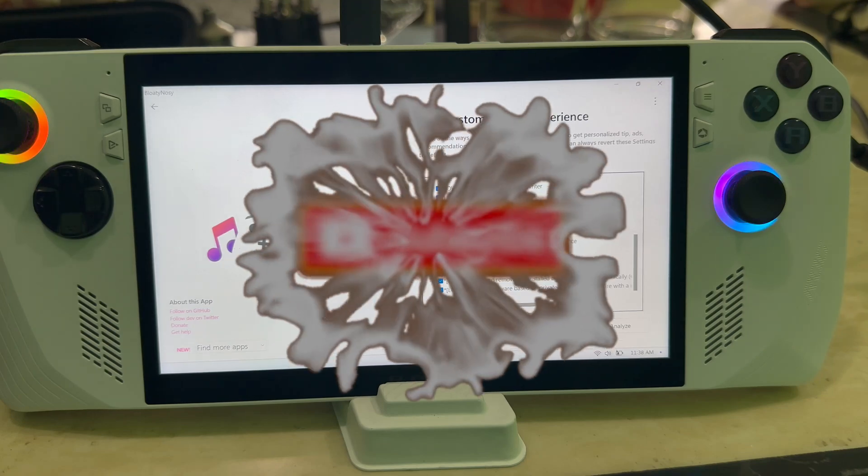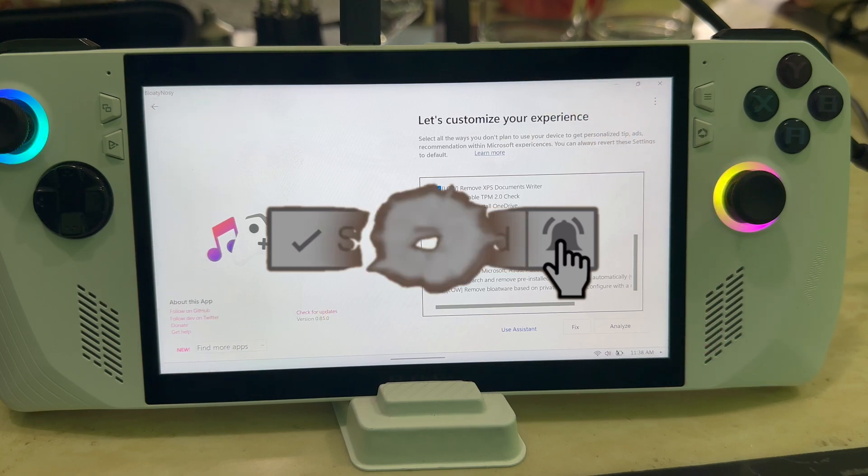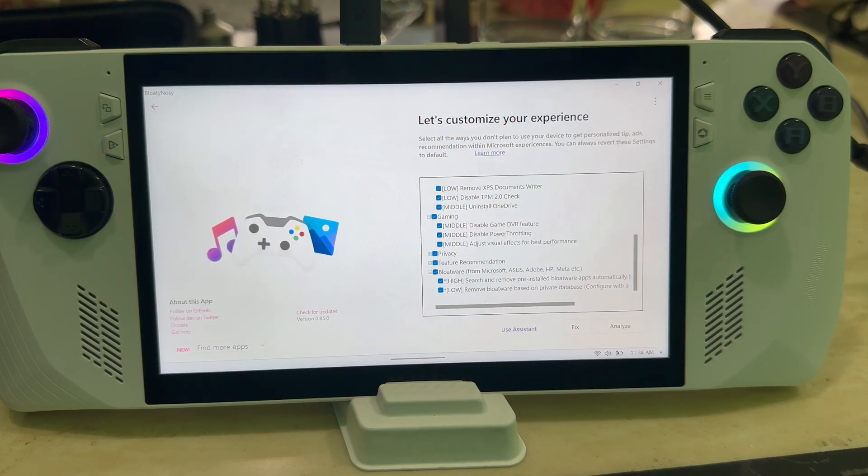Welcome back to another video. Today I've got a video to show you guys about how to fine-tune the ultimate setup for your ASUS ROG Ally. This is going to help you clean up your Ally, make sure it's running as smooth as possible, give you a boost in performance, clean up all your bloatware, and make sure your system starts up as fast as possible with nothing running in the background. There are a lot of apps out there that could help, but these are the two main ones I think can really help you out right now.